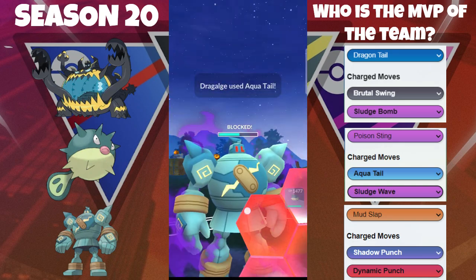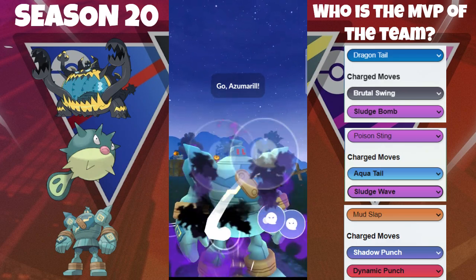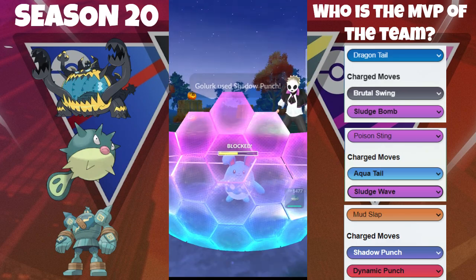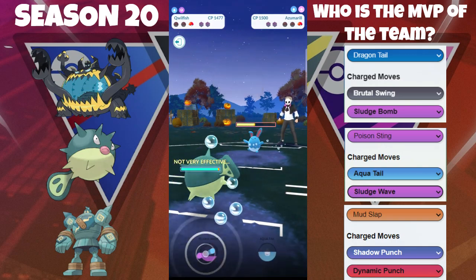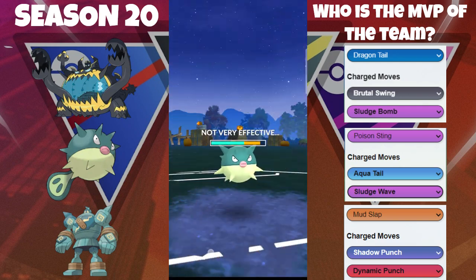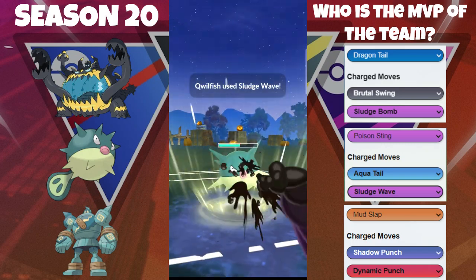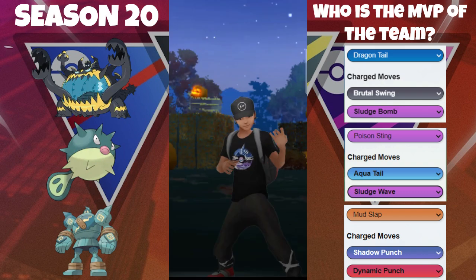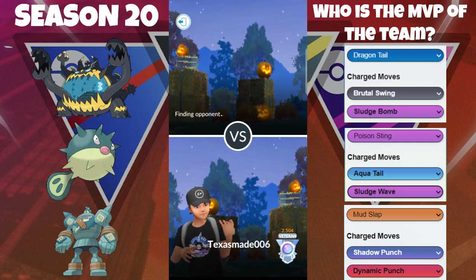Dragalge is going to be able to get to an Aqua Tail — we're going to have to shield here. At this point we're looking for a farm down, and we do get the farm down with the Golurk. Now the question is can we get the Azumarill low enough so our Quillfish can take it out? Honestly it doesn't matter because we can just send this Quillfish onto the Azumarill — Azumarill doesn't have any moves that can take out the Quillfish. So we're big chilling here, we fire off the Sludge Wave immediately, and boom — down goes the Azumarill. GGs — the Shadow Golurk was able to put in a lot of work, especially against the Azumarill.